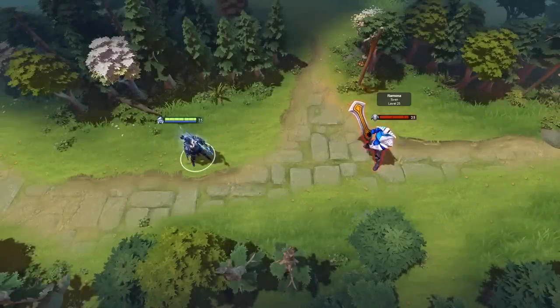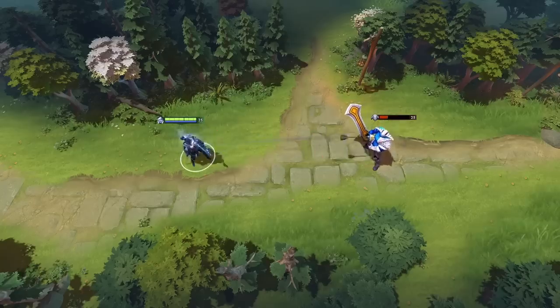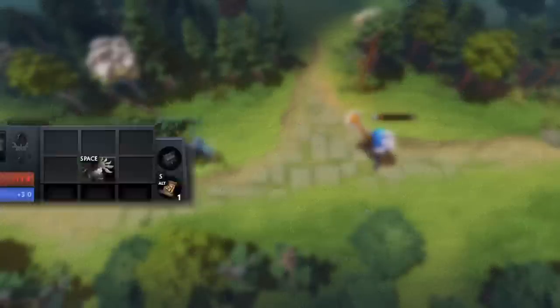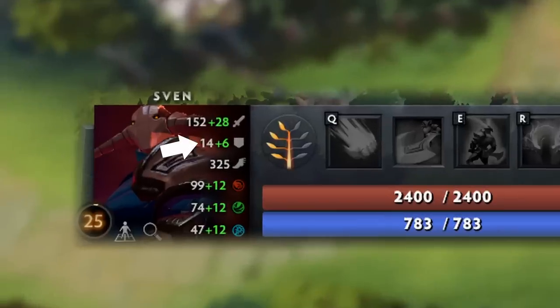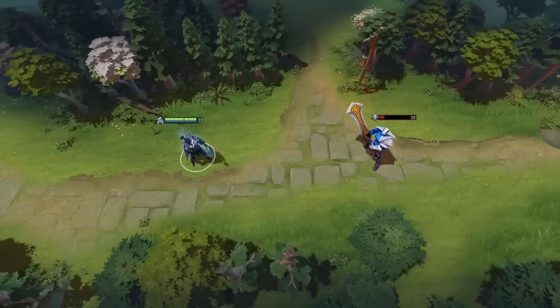When marksmanship procs, the attack ignores all of the main armor on the target, dealing damage as if they had 0. It also provides true strike, which is an attack that can't miss or be evaded. A unit's main armor is the value in white, and their bonus armor is in green. Although it cuts through all of the main armor, the bonus armor will still be able to reduce some of the damage.